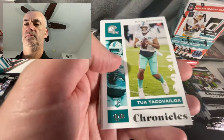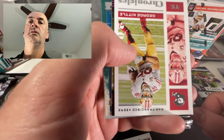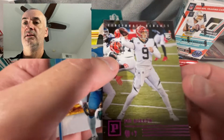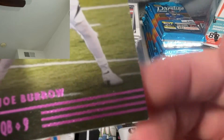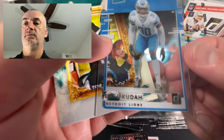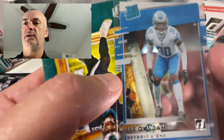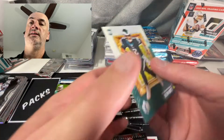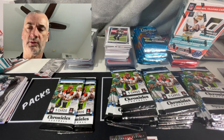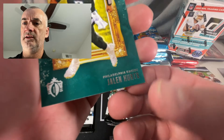That Jalen Hurts on the back there. There's a Tua. Kittle base, there's a Joe Burrow pink. You see this often out of this particular set - that corner. Those corners on these cards on some of these sets, it's that whitening there. Okuda rated rookie - centering looks pretty decent on this one. That Jalen Hurts - let me take a look at him as well because I would see corner issues from time to time on these ones as well. See like a little whitening there.